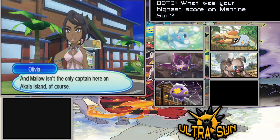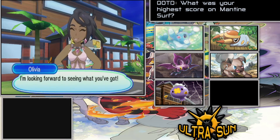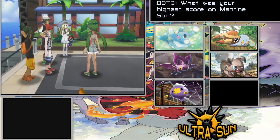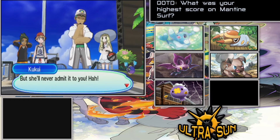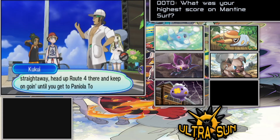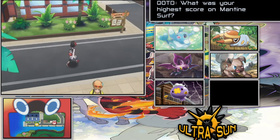I was on my way to see who was pulling into port and ran into Mallow out on delivery. She says her trial will be a chance for all the fine ingredients to shine. Then Olivia appears — she's just a kind Kahuna deep down, she'll never admit it. Kukui mentions there are three trials on the island, which we already knew. Hau is all about his malasadas all the time — I think he's more hungry to eat malasadas than to actually do the trial challenge.